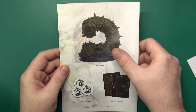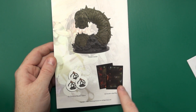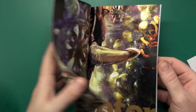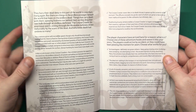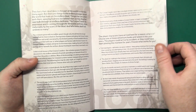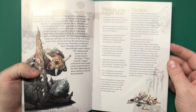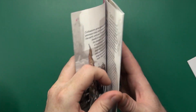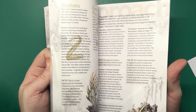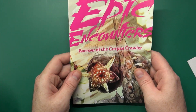Here you can see the Corpse Crawler itself and the two sides of the A2 mat. Then there's a bit of a blurb about the Corpse Crawler — what they're like, who could be behind it if you want to add this to your own adventure — and bits and pieces about tactics you might want to try. Then there's the actual encounter itself, which I won't spoil too much.